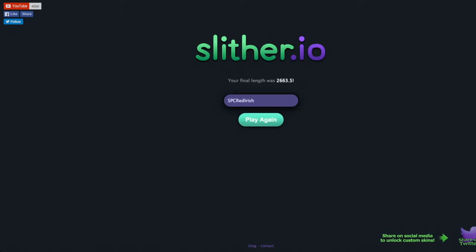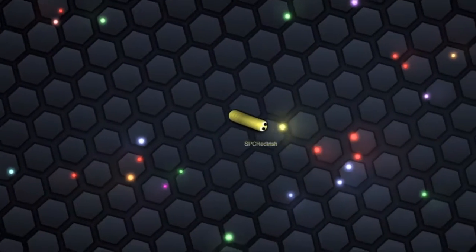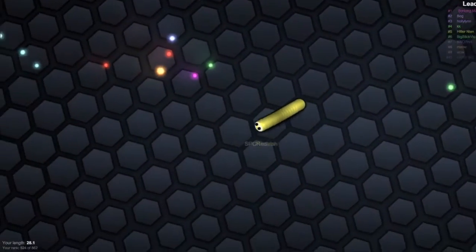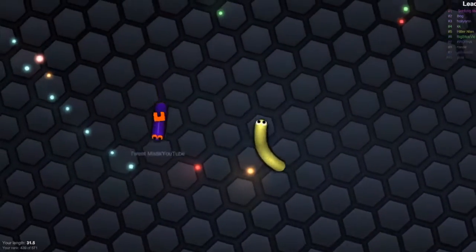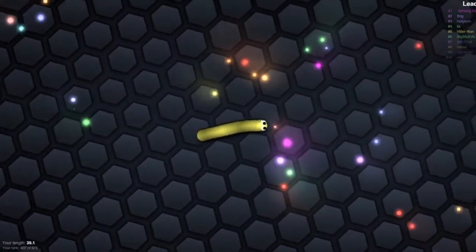I'm, of course, SPC Red Irish because, you know, that's me. So let's go ahead and get started. I'm a little yellow worm traveling the world, collecting energy — I'm really not making this sound too good.